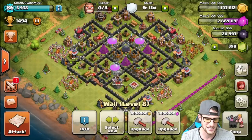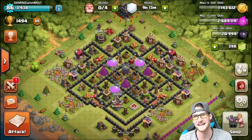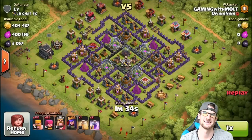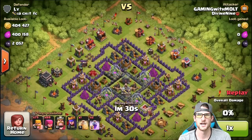Let me know what your favorite maxed-out Town Hall is, because I think Town Hall 9s look pretty sick — like a matte black car or something. Anyway, I've been talking a lot and you guys haven't seen a single raid yet, so let's go ahead and jump into some of the attacks I've had recently. We've been getting a lot of loot, so I'll show those to you.